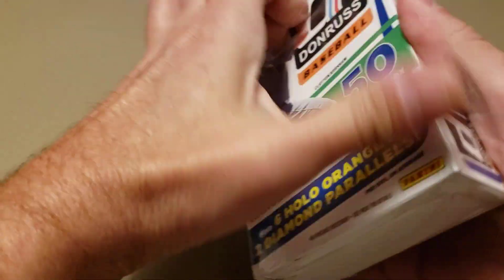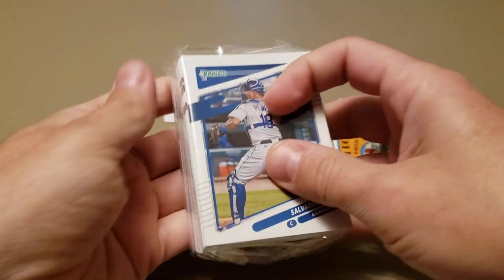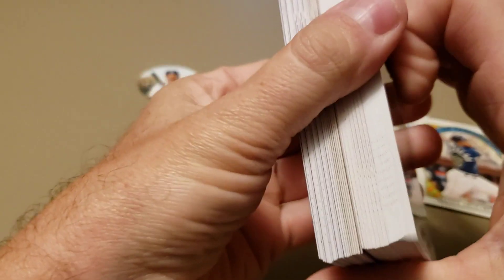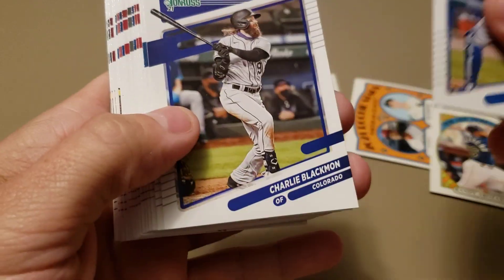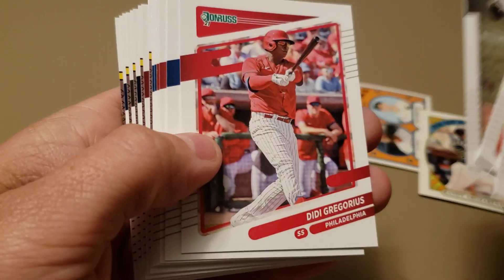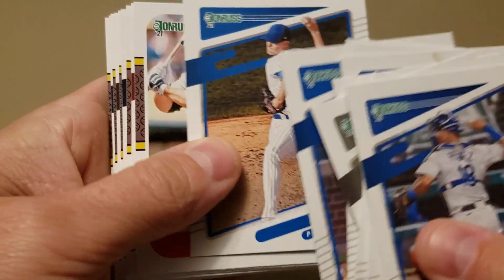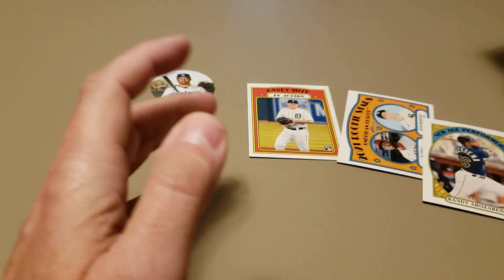Alright, let's crack this hanger of Donruss. See what's happening in here — be a quick one today, this is a quick video. We got lots and lots of base, we'll go through those first. Pujols. They don't even put rookies up here — they put all their rookies in the back with the inserts, the Diamond Kings, the Rated Rookies — they all are together in the back. Kind of makes flipping through the base up top here pretty simple.